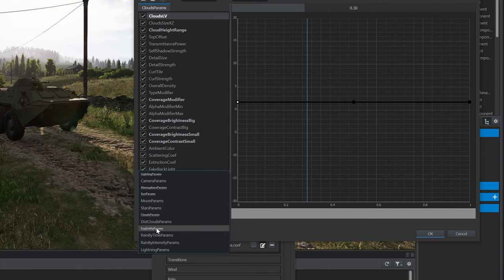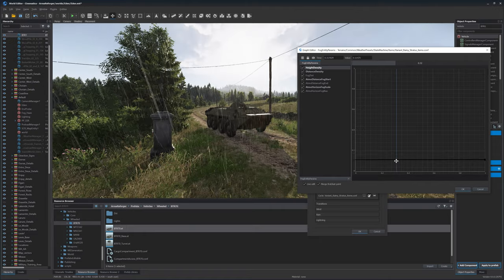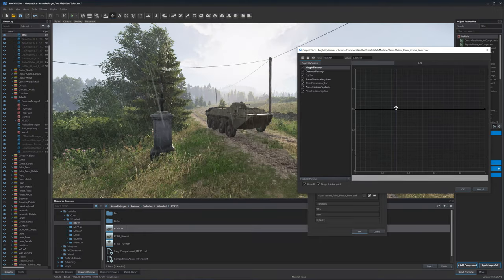What I want to play with now is this fog setting and the density, with which we can add more fog into the scene.